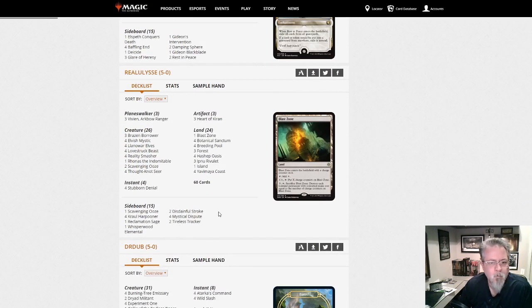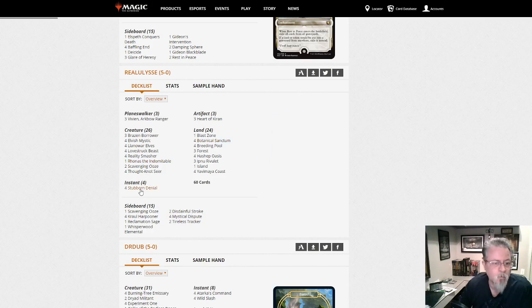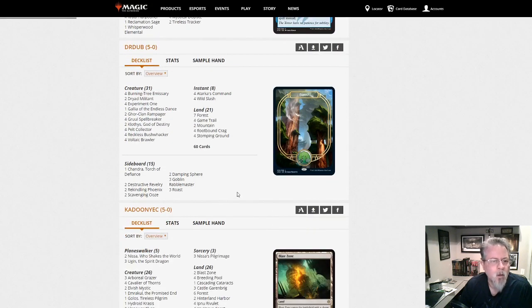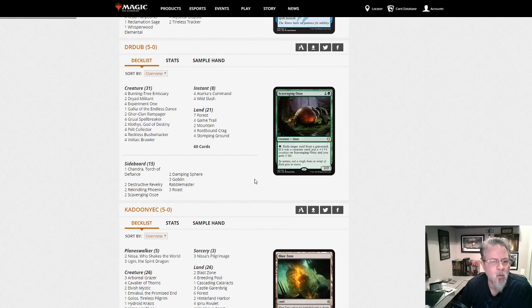Here we have green Eldrazi — green stompy — with Heart of Kirin, Thought-Knot Seer, Reality Smasher, and Rhonas. A little bit of blue in the side for Stubborn Denial, so this is sort of Simic stompy. No Uros, which I find a little interesting. The last time I played paper Pioneer I played this deck and it was a lot of fun. This build is slightly different than mine — I had three Galleas, they have one, and I didn't have any Dryad Militants or Voltaic Brawlers.